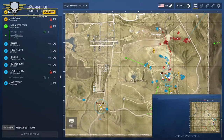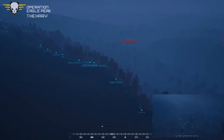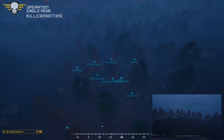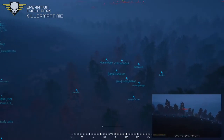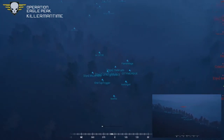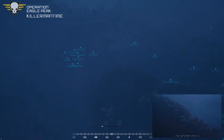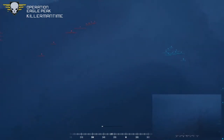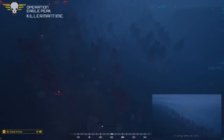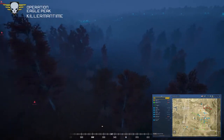This squad I'm following has a pretty good position right now. They're on the high ground up against the ridge with nice cover in the valley below — they can shoot down, they've got the high ground. As long as they don't skyline themselves. I really need to play more ops.